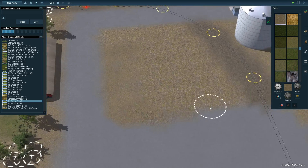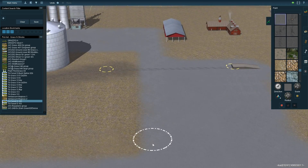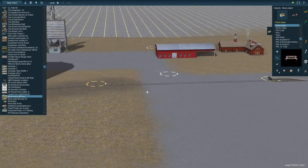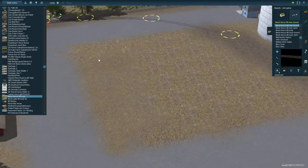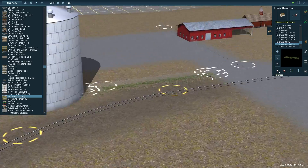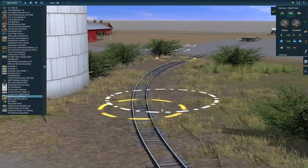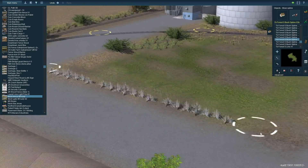Here I'm backpedaling a bit — moving some of the red farmhouse buildings and erasing some of the pavement. I love tracks in the weeds and tracks in pavement, and when I looked at photos of team tracks and transload facilities a lot of the tracks were buried, so that was my initial look. But as I worked it out I realized it didn't feel very country-like — it felt forced. So I'm trying to keep the parts that work and eliminate the parts that don't.